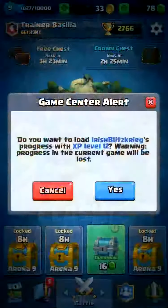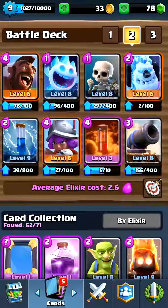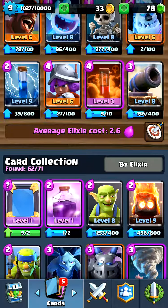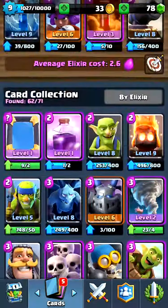Welcome back, it's Basilio12 here with another video. I'm going to cover how to hog cycle - specifically the 2.6 hog cycle with musketeer. You can swap poison with fireball; that also works.